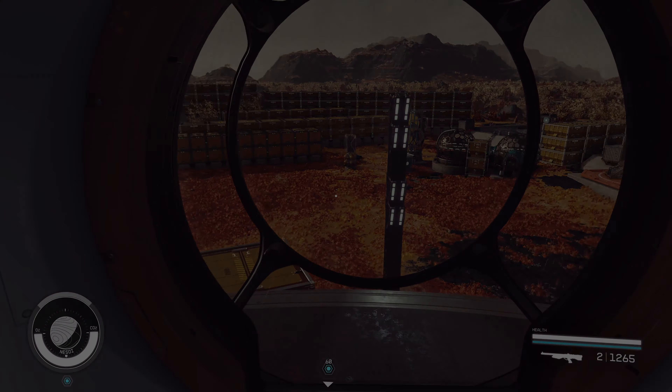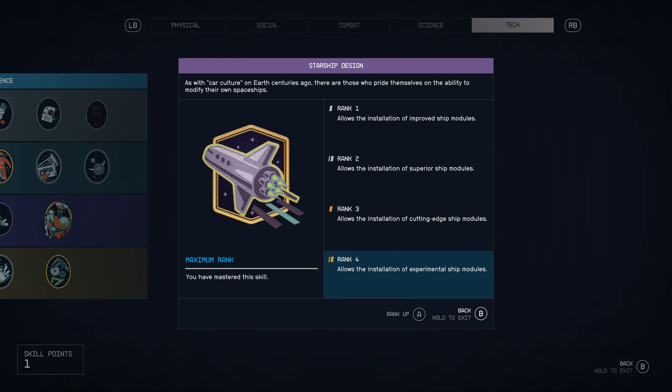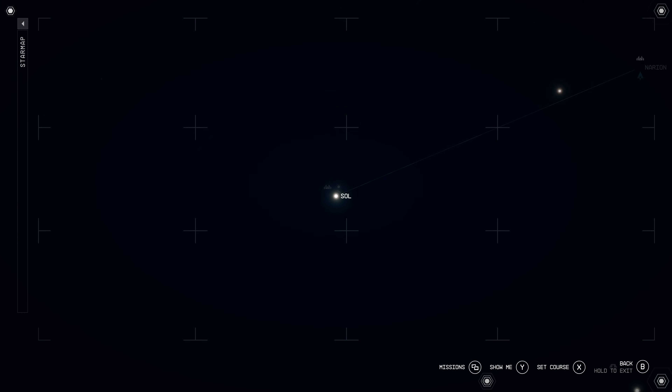Before we start building the Steam Ray 3000, you need two things: Starship Design and Pilot skills — both need to be leveled all the way to four to use everything the ship has. If you don't have those, you'll need to go grind them out. Now let's start — we're gonna go to the Sol system.